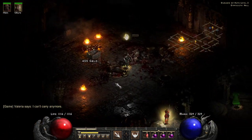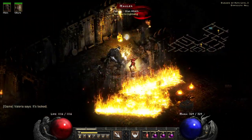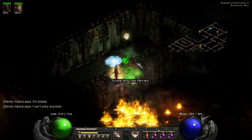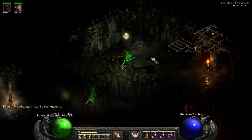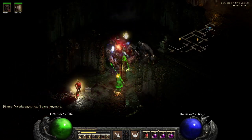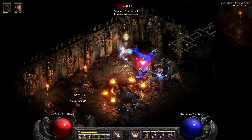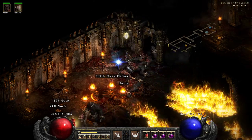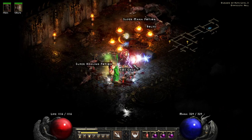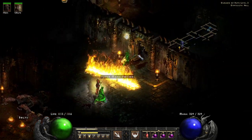People ask why I'm using Guardian Angel instead of Fortitude for more damage. At a certain point, you don't need more damage. If you want to kill things fastest, play a Sorceress — that's your overall goal. The whole point of this is to enjoy the experience. If you're killing things plenty fast and you're not going to die, I don't know what more you could possibly want.